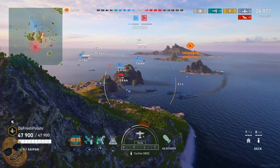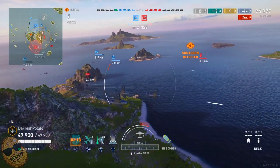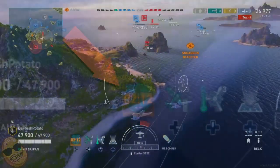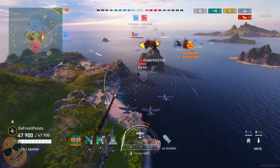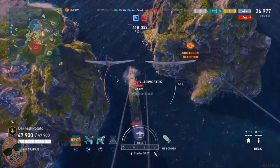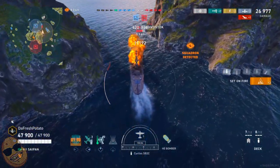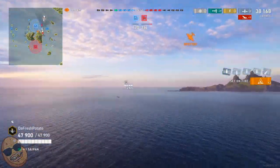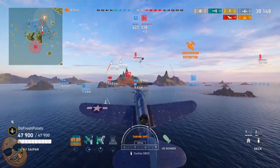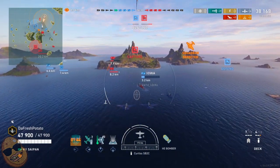We're going to turn back around. I used the fun button — for new players who don't know what the fun button is, it's that consumable that is on cooldown where you press it and you become invincible for a few seconds — they can't shoot you down. So we're going to line up a really good drop here. That was a big hit — we did set him on fire, we caused two fires on that Vlad.